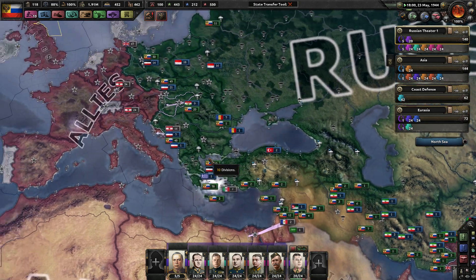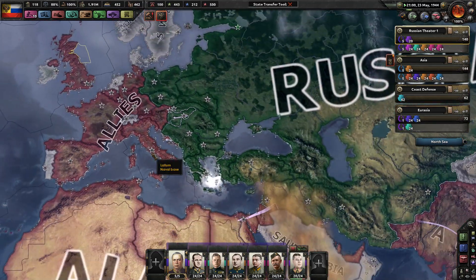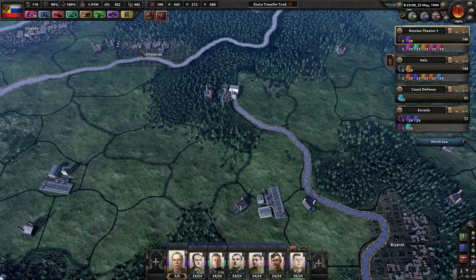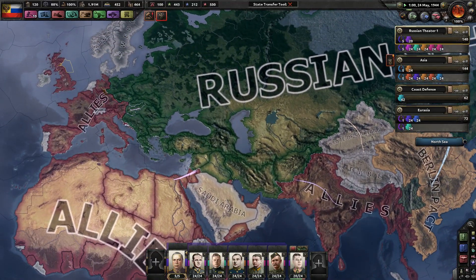I'm anticipating a huge war against the Allies, because I want Rome. We shall have three Romes: the first Rome, followed by Tsargrad, and then Moskva. That's our goal — we shall, at least by the end of the episode, be at war with them.